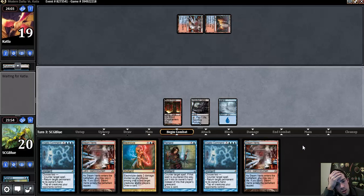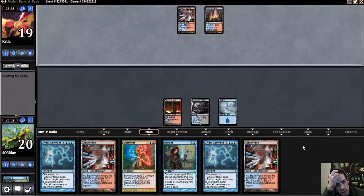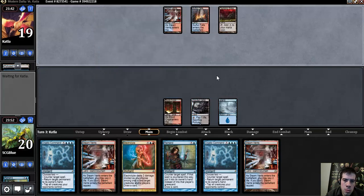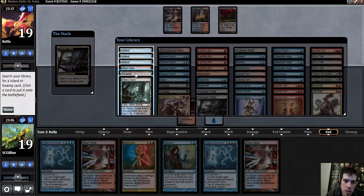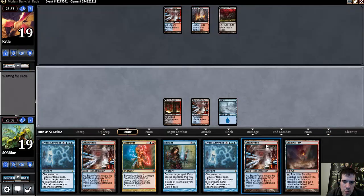I think I lead on the Delta here. Still not 100% on what my opponent is trying to do, but this gives me the flexibility of Electrolyzing if that's where I want to go. It could just be normal Twin. Not 100% sure if that Steam Vents fetch is right because I do want to leave a dual in my deck so I can do things. I guess they're Twin based on this.